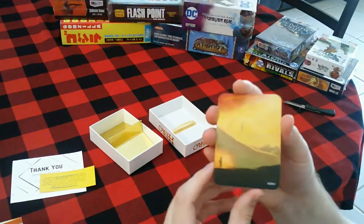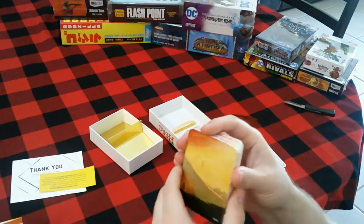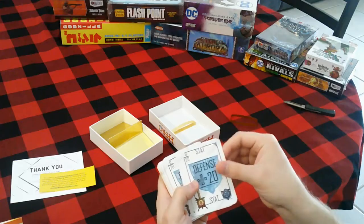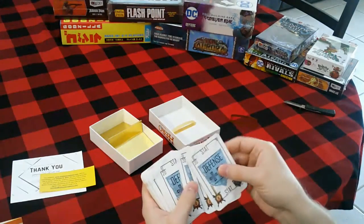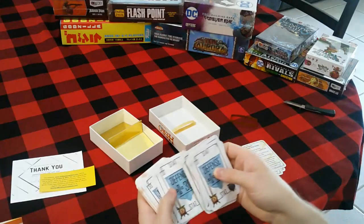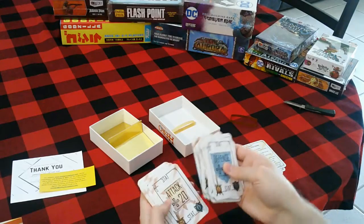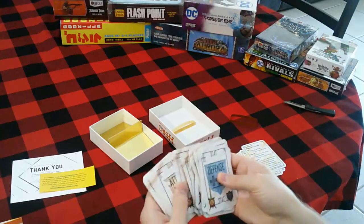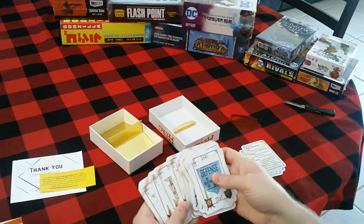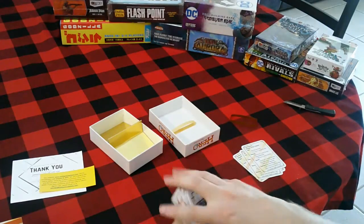We've got some cards here that look pretty nice — they all have the same back. Looks like a defensive stat card for 20. We've got a bunch of those. Now we've got 30. Attack 20 — and there's an attack 30 as well. That's basically all of those stat cards.